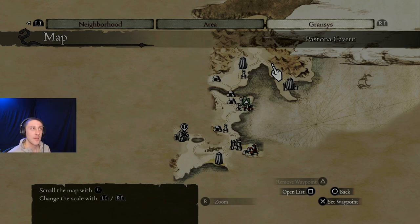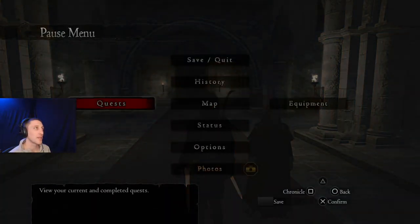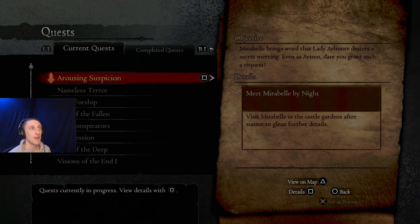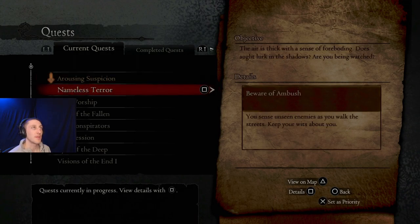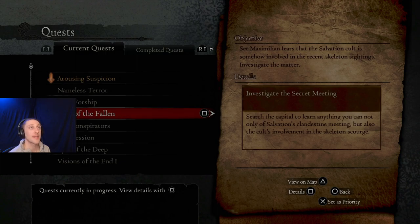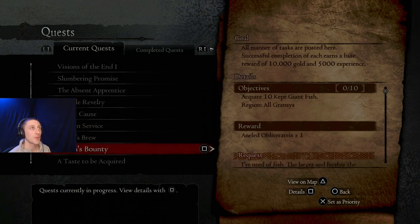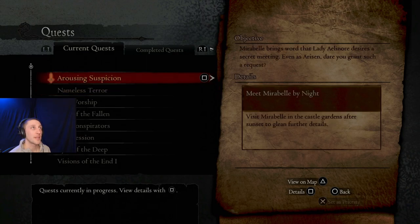Instead of getting into the second mission right here for the main quest, we're going to go and take care of a bunch of side quests. We've got Rousing Suspicion, where we have to meet Mirabel at night. We have Nameless Terror — somebody's stalking us. Idle Worship would be nice because we could bring that to the weaponsmith and he'll give us a whole new category of weapons. Rise of the Fallen — we've got to investigate the secret meeting of Salvation's clandestine gathering. And then we have to meet Chamberlain Fidel on the Conspirators quest. So we're going to take care of all of those here, starting with the nighttime ones.